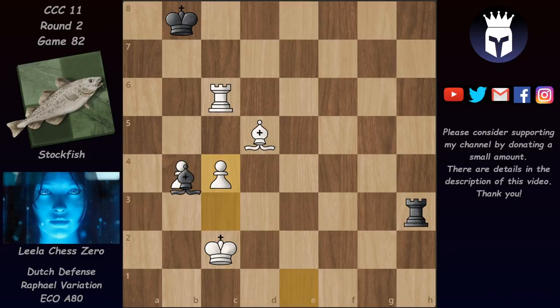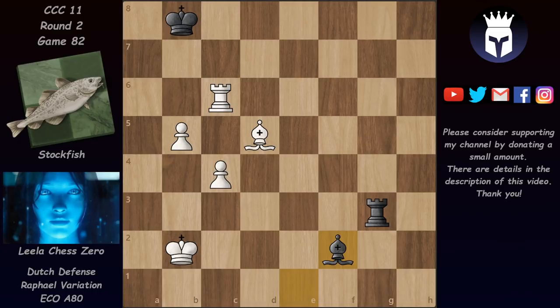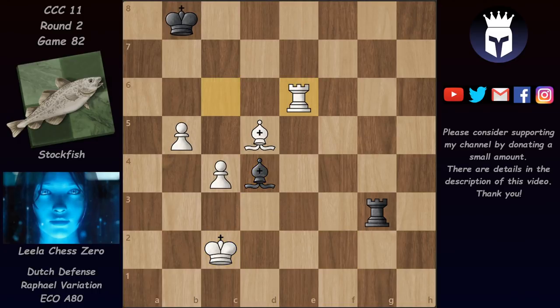It looks like maybe bishop b4 is good winning a pawn, but no - there's rook b6 check winning the bishop. So that's not possible. Instead we have rook c3 check and now king b2, rook g3, and now b5. The pawns are closer and closer to becoming queens, and it's harder and harder for Stockfish to deal with them. We have bishop f2, king c2, bishop d4, and now rook e6.